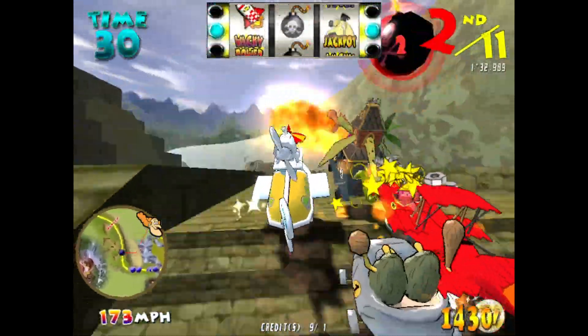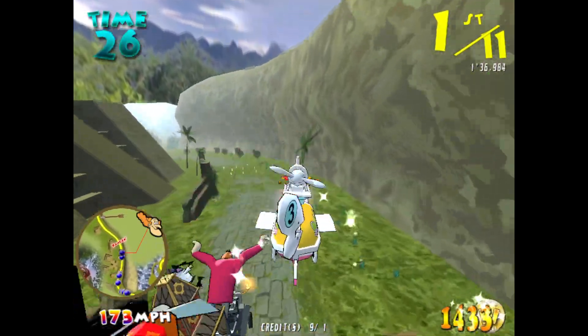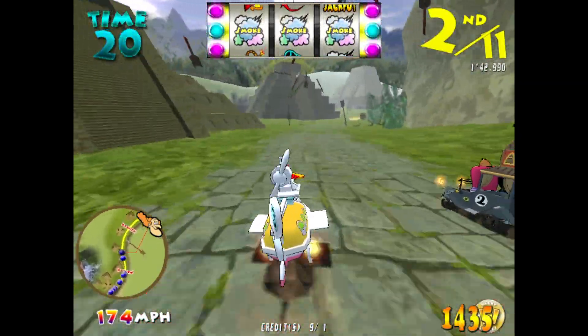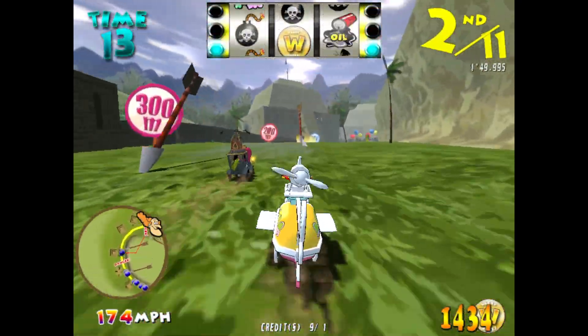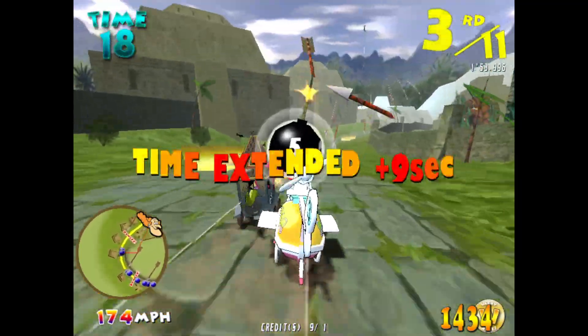At the latest checkpoint, we have the drivers in the following order. First, a Boulder Mobile. Second, a Converter Car. Third, a Creepy Group. We have a word. Watch out for the bomb.